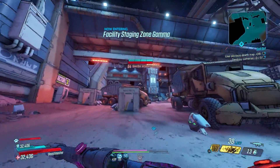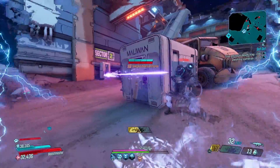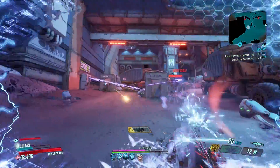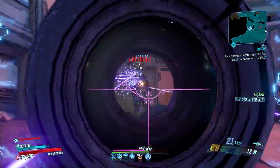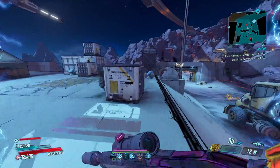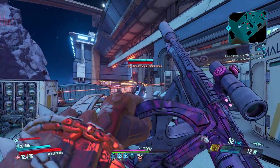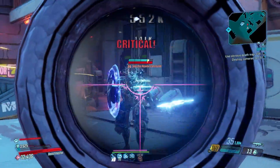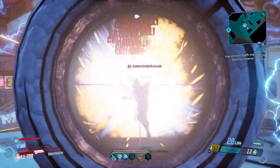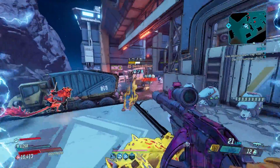After a massive recent buff, the Becca debuts on this list at number 4. Obtainable only by completing all of the Hammerlock Hunt challenges, the Becca can only be acquired once per character and you can't even get another one in True Vault Hunter Mode. You can't get it from the Diamond Loot Room and it won't world drop — making this a real challenge to get a good one.